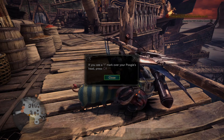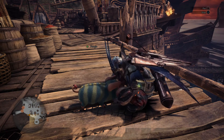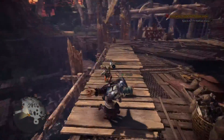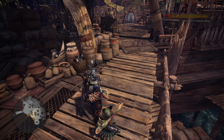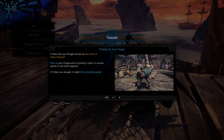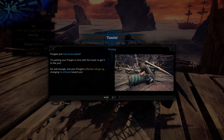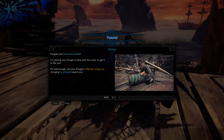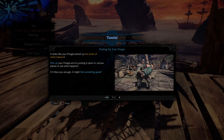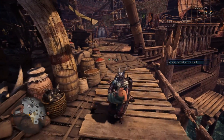Poogie is a little pet you can use, and when you see an exclamation mark over Poogie's head, press circle. Once Poogie gets a really large heart over his head through multiple uses of petting him in between quests, we can use him to find special materials or items. Poogie just loves to be pet — try getting your petting in time with the music to get it to like you.